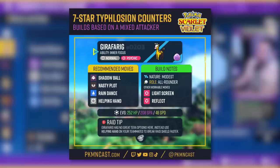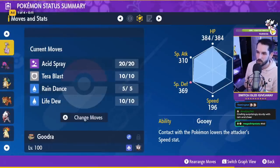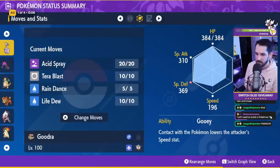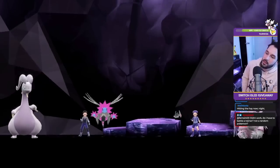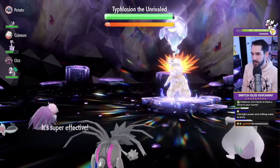Girafarig is kind of the same thing. With Girafarig I would say Defense Cheer turn one, then Rain Dance, wait till after he resets your stats, then start Nasty Plot. You don't want to Nasty Plot too early. I just wanted to explain how to pilot all these Pokemon because we did have some troubles where people were forgetting to Acid Spray or not counting their Light Screens and Reflects. We did beat the raid with a Finizen — I'll put a clip here. The Finizen did Chilling Water and Rain Dance, it was really big support. Shoutout to Potato for building the Finizen — it was a big brain play.